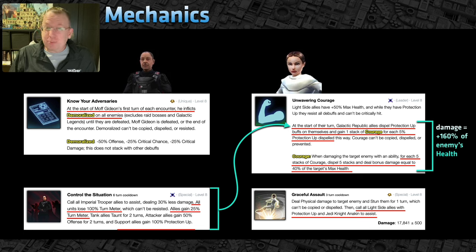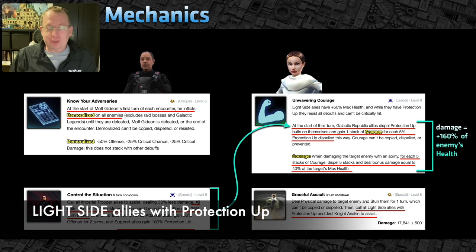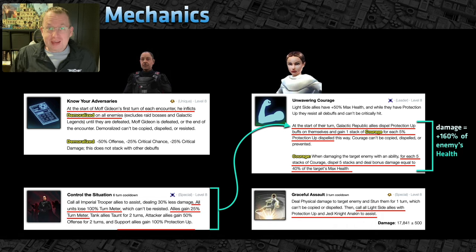With Padme, I recommend using a support as the third unit, because her Graceful Assault calls all allies with protection up to assist — including Jedi Knight Anakin, who probably isn't there. You want her to go second so that the other ally hasn't removed their protection up yet.